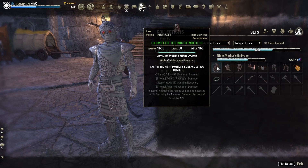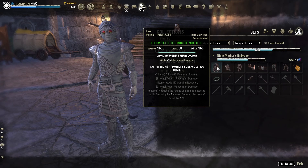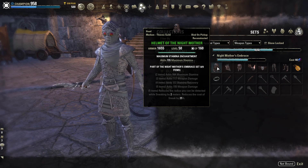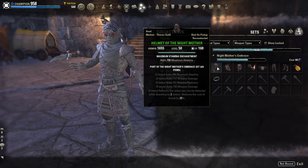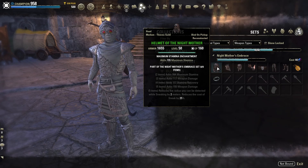This next set is an honorable mention. If you can't find any Night Terror, you can go with Night Mother's Embrace. It drops Overland in Deshawn. Deshawn is normally farmed for Mother Sorrow, which is the best-in-slot mag DPS set for PvE, so a lot of people end up with Night Mother's Embrace and you can find it really cheap. The five-piece bonus reduces your detection radius and reduces the cost of Sneak — can't go wrong.